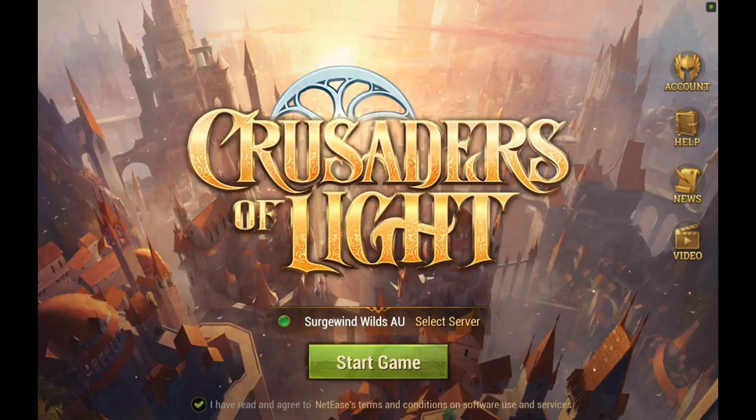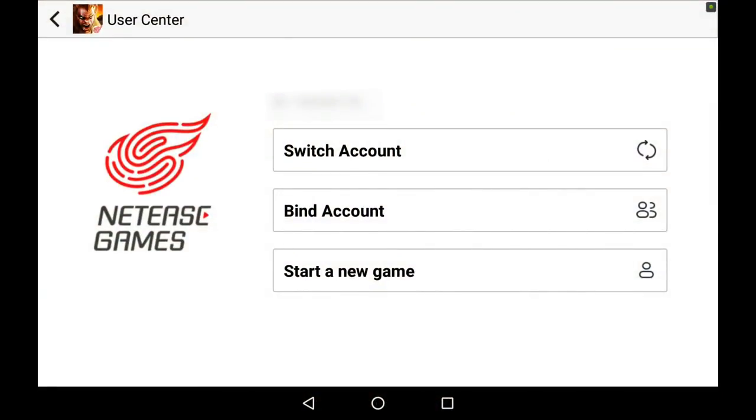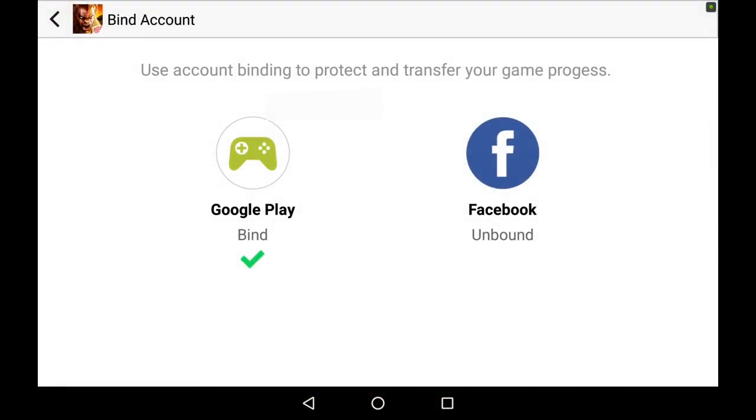The first thing I would recommend is to go into your account tab and make sure you bind it — bind it to either a Google Play or a Facebook. If you bind it to Facebook, you can play it on both Android and iOS.